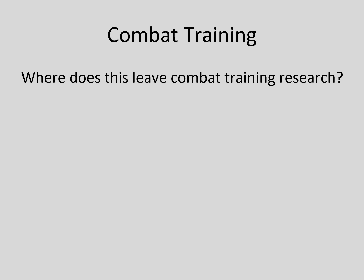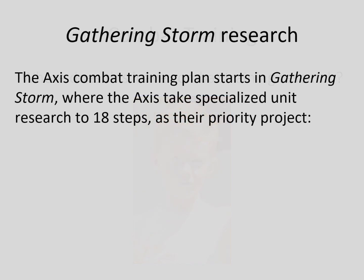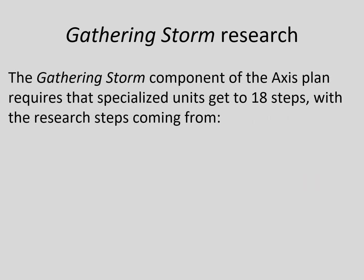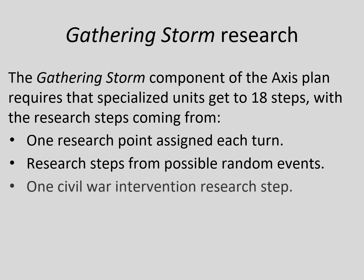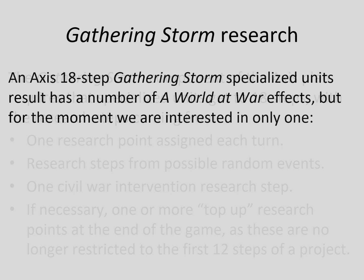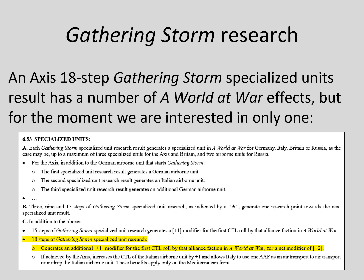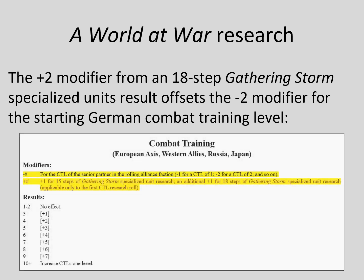The two Nationality DRM projects give some pretty strong results. Where does this leave combat training? The Axis plan starts in Gathering Storm, where the Axis make sure they get a maximum 18-step result for specialized units. The effect of this we are interested in is the plus-two modifier for the first Axis combat training research roll in A World at War. This plus-two modifier offsets the minus-two modifier for Germany having a starting combat training level of two.